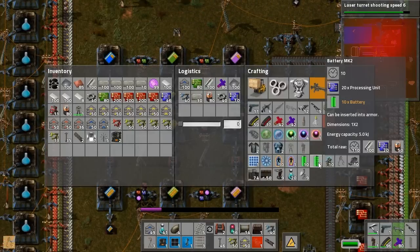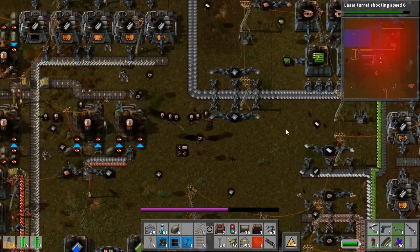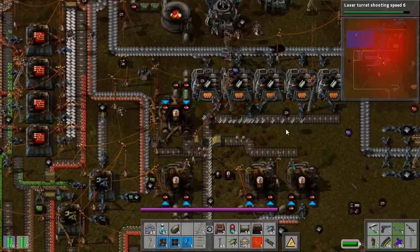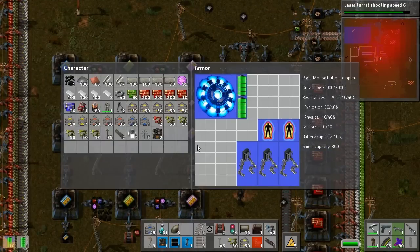I'm gonna make a few batteries, because batteries are very useful. I didn't have one. I'm way faster now. I need steel plates, and I will make an exoskeleton. Yeah, you should. I'm gonna have two of them. I'm gonna have four. Or five. I'm gonna have the entire bottom row with exoskeleton — that's five.